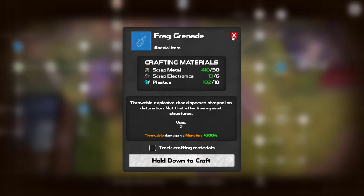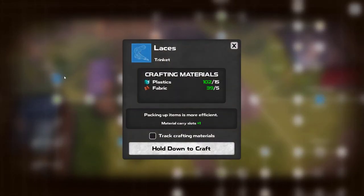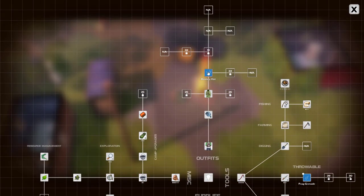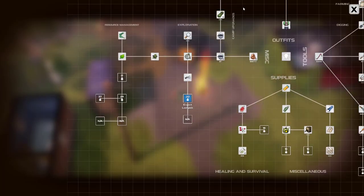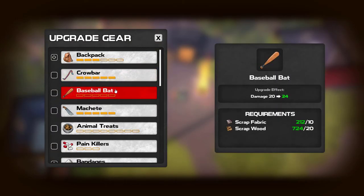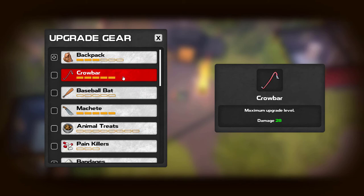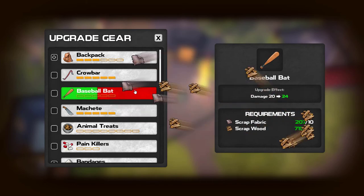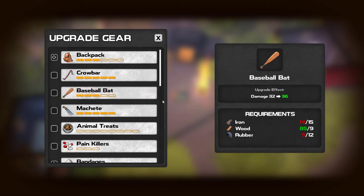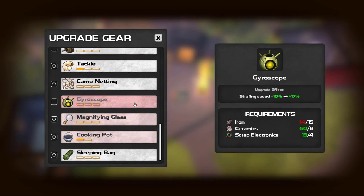Frag Grenade - not really useful to us right now. Material carry slot - let's do that. Leroy Jenkins. This is a good level up. And a boonie hat that we still can't get unless we kill another creature and take its hide. Now we can upgrade our baseball bat. So 20-30 is our maximum damage right now. Let's pump this baseball bat up and see what it can do.